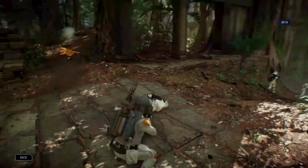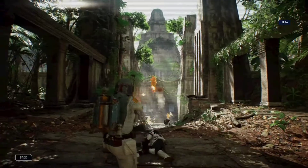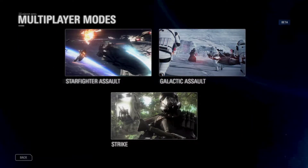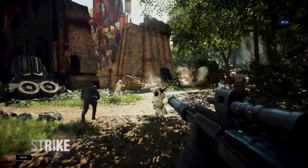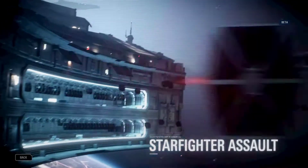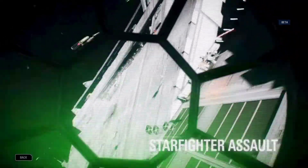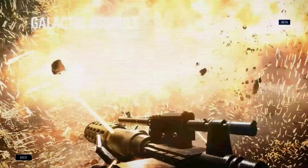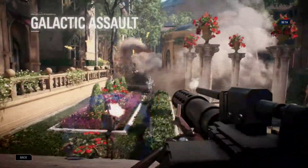Choose the right StarCard for the right situation and get ready to fight. Star Wars Battlefront II contains five different multiplayer modes. In today's beta you'll get a chance to play three of them: Strike — strategic, objective-based battles; Starfighter Assault — intense star fights across high atmosphere and space; and Galactic Assault — epic 20 versus 20 all-out warfare.